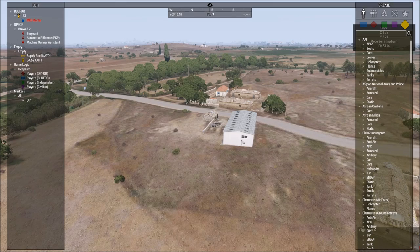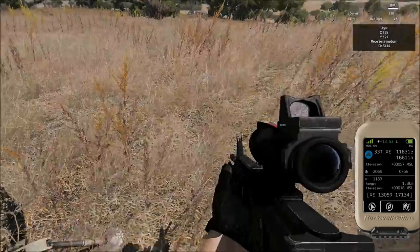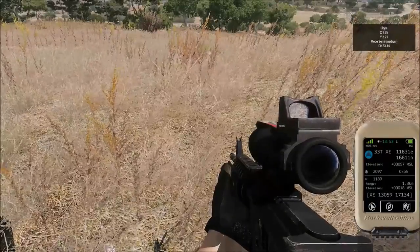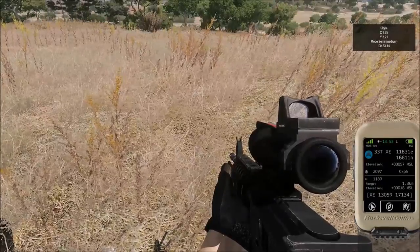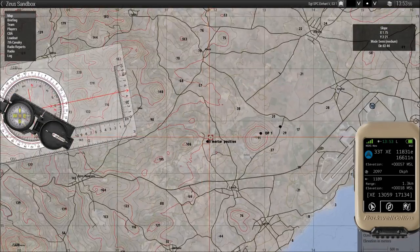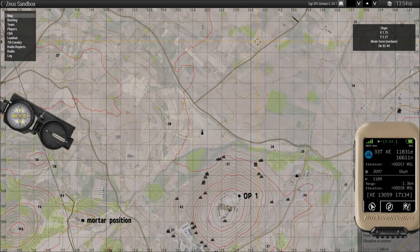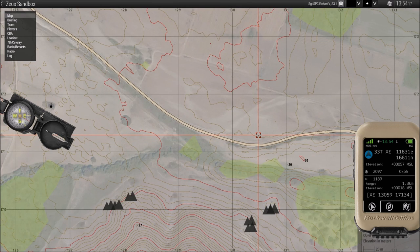There's a little target here so we're going to get a grid reference. We've gotten a call for a grid reference - the grid is 1305, 1713. Moving the map tool out of the way: 1305 is about in the middle, and 1713 is about here - one three zero five, one seven one three - just a little bit north of the road.